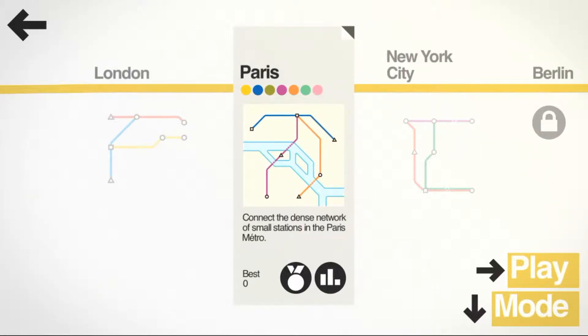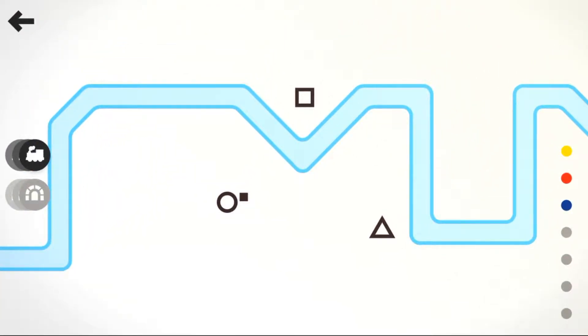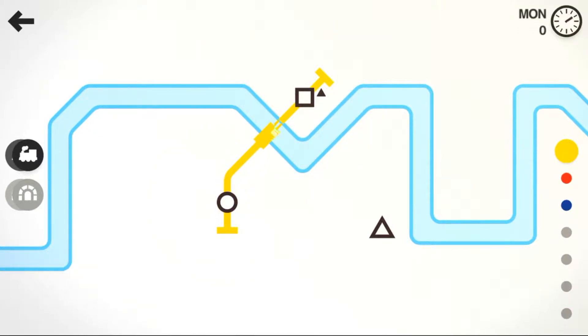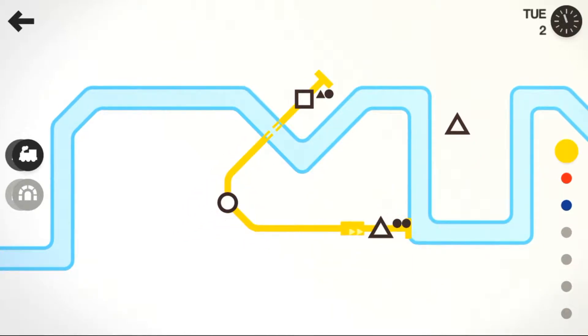How about we start with London then? So basically this is the box standard part of the game, where you basically drag lines from A to B first. And you can see the box already moving, which is indicating that this is the tram — a locomotive, so it can mean train, tram, tube, anything basically.